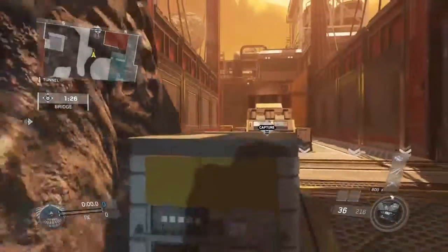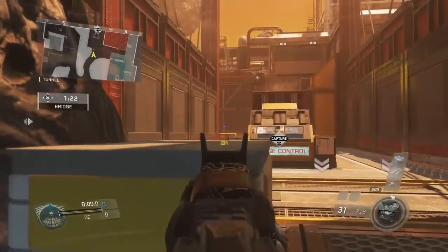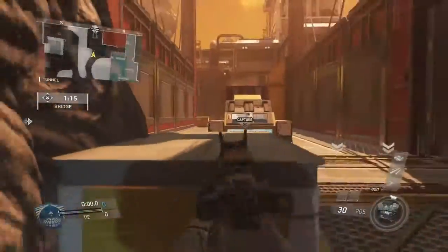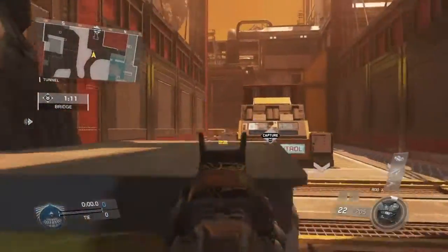For the first hill, you want at least someone to post on this head glitch — like a strong AR — to watch this head glitch and the push up top, because sometimes they just run and jump up top to try and get a guy in hill. So you want to come in on this head glitch with a solid NV4K bar and just watch that head glitch on top of there.